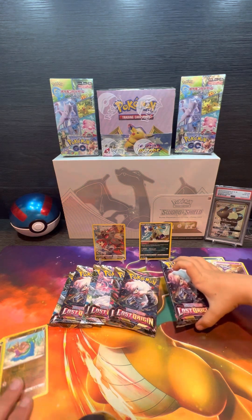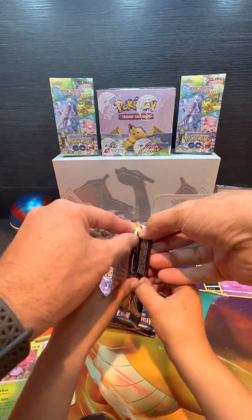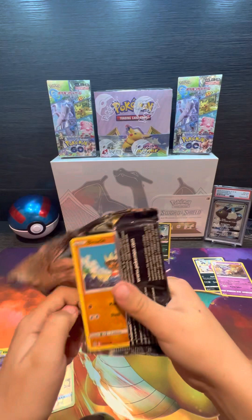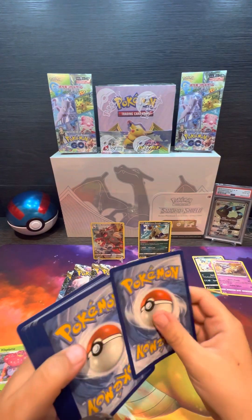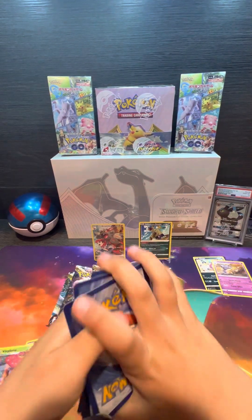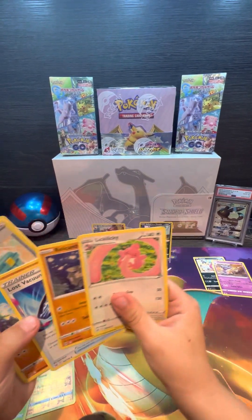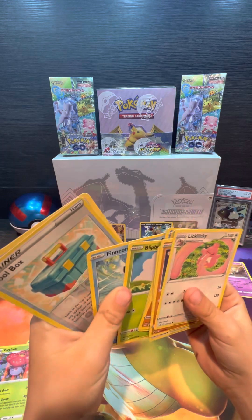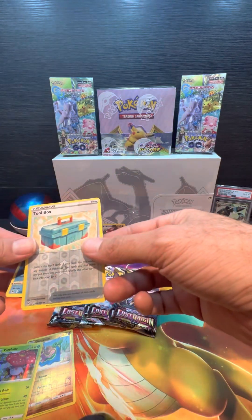Which one's next? You've got to hold them up here so we can see what we're opening. White code card. Fighting energy. And looks like a reverse holo Toolbox and a non-holo Dugong.